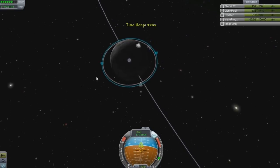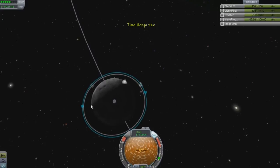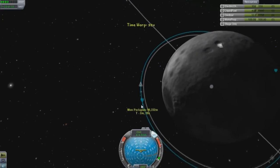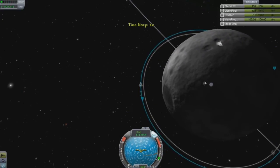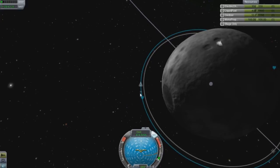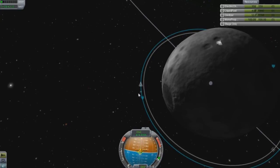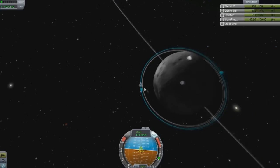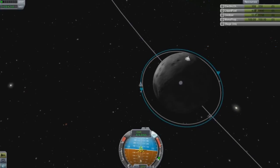I'll go around again just to get over here and kind of fix that. I like doing my burns on the apoapsis and periapsis — I always mispronounce those. I'm hoping by now you guys understand what the apoapsis and periapsis do, and what prograde and retrograde will do to your orbits.